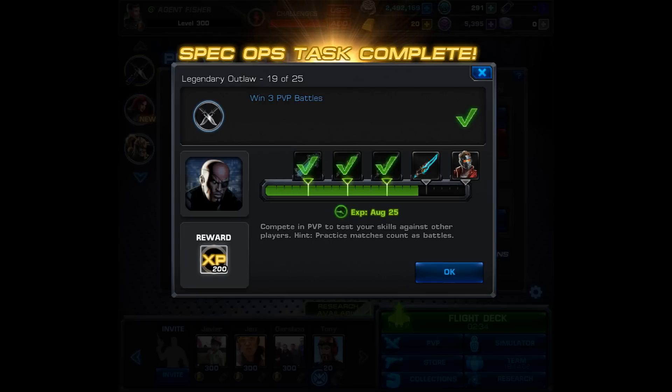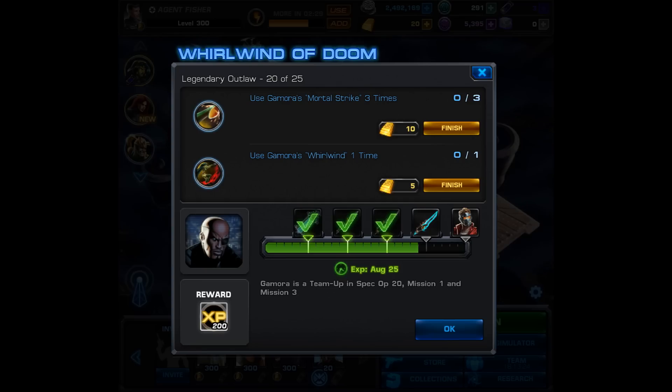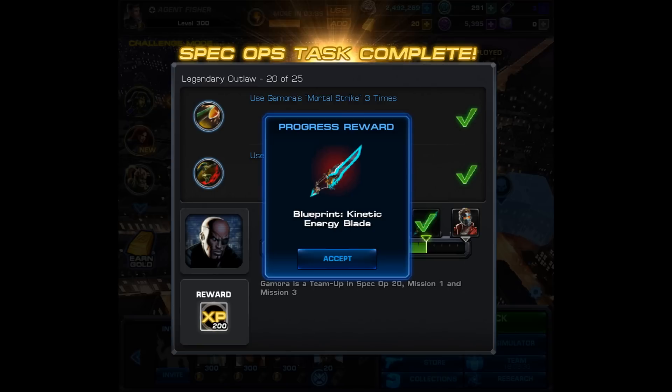Now we're getting pretty close to the home stretch. For number 20 of 25, it's another pretty good one if you already have the hero. You have to use Gamora's Mortal Strike three times and her Whirlwind once. If you already have her unlocked, you can do this in any mission; otherwise, you have to find her in Missions 1 and 3 as a team up. When you complete this one, you're given your final blueprint: the Kinetic Energy Blade.